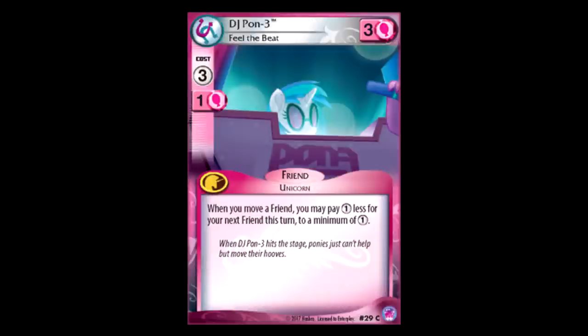DJ Pon-3 Feel the Beat: three for three, and if you move a friend, you can pay one less for the next friend you put in play, to a minimum of one. If the minimum of one thing wasn't there, I would say this is a pretty decent card, but it's kind of fillery. The one legitimately cool thing I see is if you're playing it in a deck that has a lot of movement already, like Winged Wonder — then this card saves you a lot of action tokens. If you play Winged Wonder and you move three of your friends, your next friend is minus three action points, so that's playing a four cost character for one just for moving those three characters for free. I can see its uses, but it requires so much setup that I don't think I like this card.